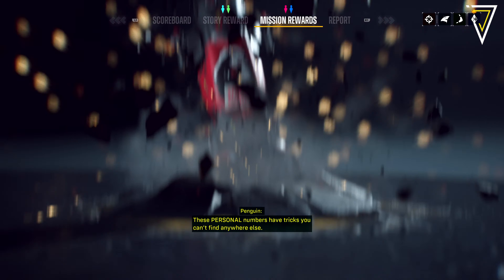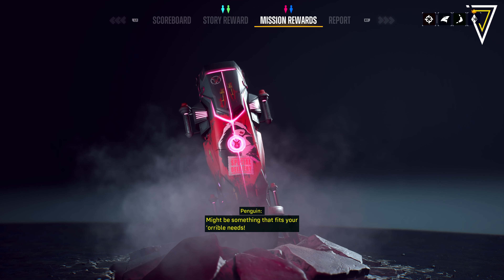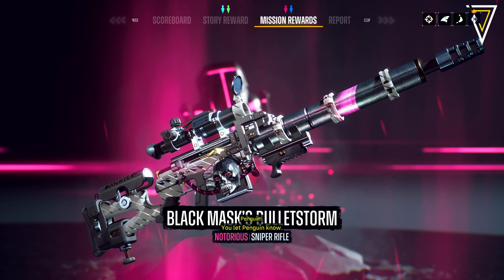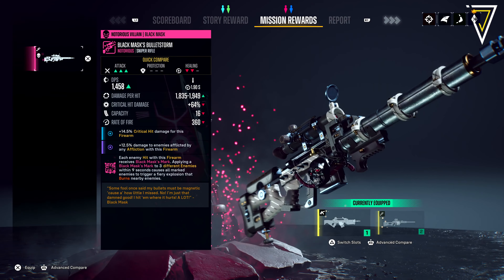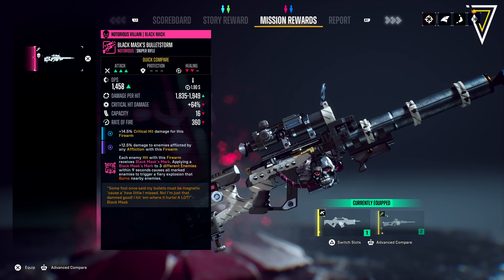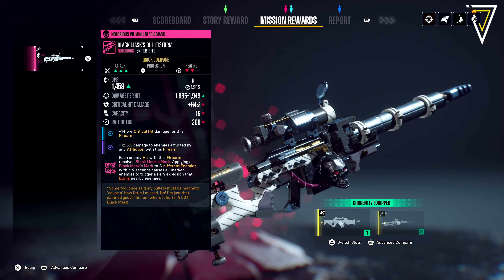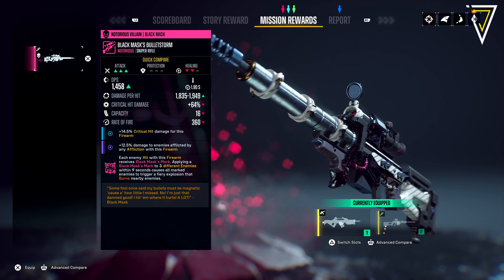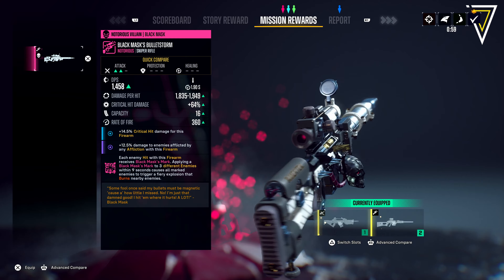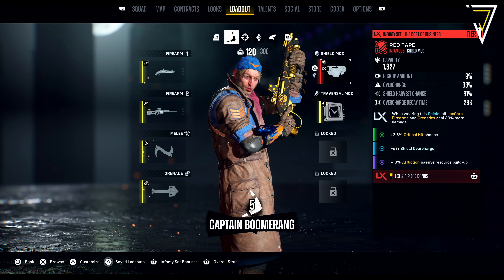Penguin's first bonus is that shooting frozen enemies regens 2% shield per shot, and the second bonus makes traversal attacks deal no damage but have a 100% chance of freezing all enemies hit. It also provides +8% passive affliction resource regen per second. Gizmo's infamy set first bonus provides +50% damage dealt to burning enemies, and the second piece bonus makes grenades deal 50% less damage but with a 100% chance to burn all enemies hit.